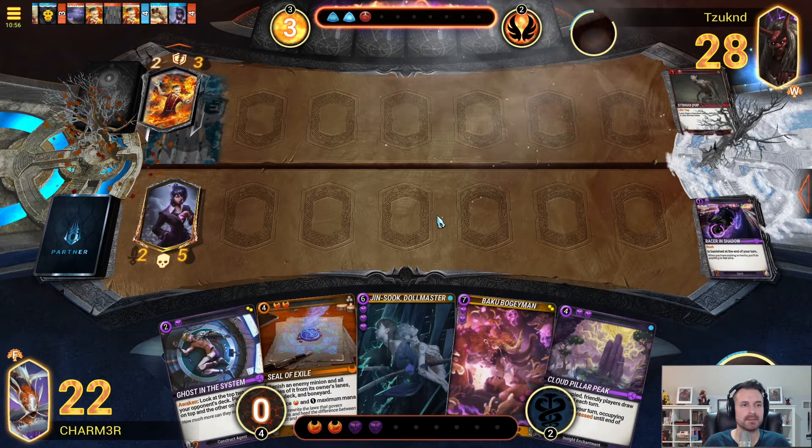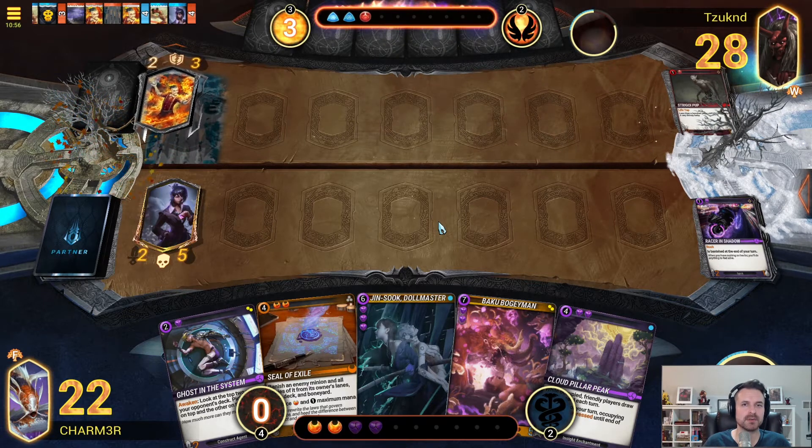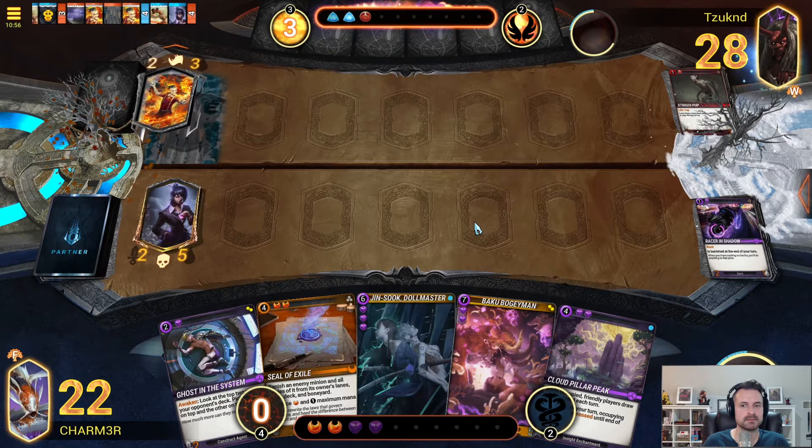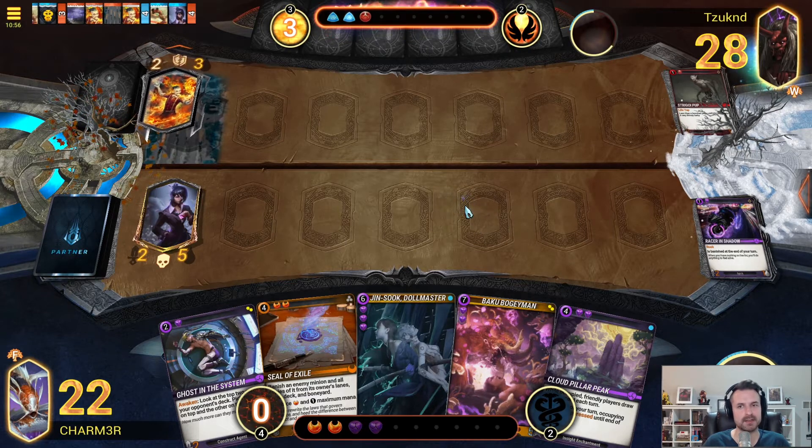Going to try to protect it, assuming it survives. We're going into Winter ourselves next turn, so there's a strong chance it just gets nuked between the two. But if it doesn't, you get some long-term value. Even just getting this Racer back is kind of nice — even if it survives for a turn, we got a 2-5 deadly that let us draw a Racer.